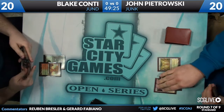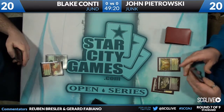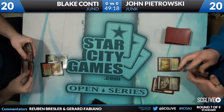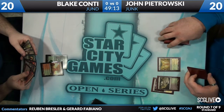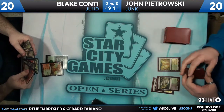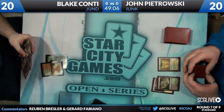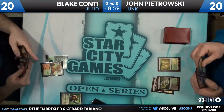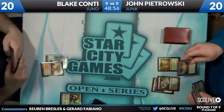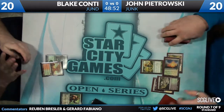John hits his third land with no problem but doesn't have a play. Blake misses again — he just has a handful of Abrupt Decays and Mizzium Mortars, which aren't really what he wants against a Junk-type deck. Maybe against a more aggressive deck he could use some removal, but John is just going to wait until he has four or five mana and start playing really powerful cards.